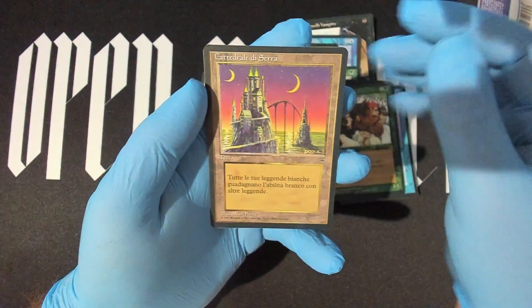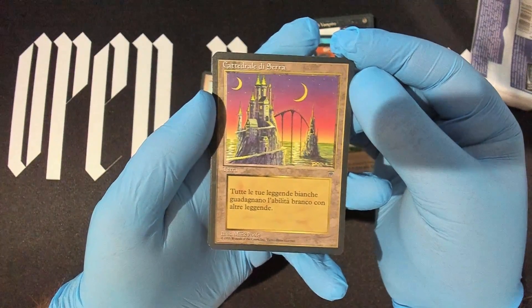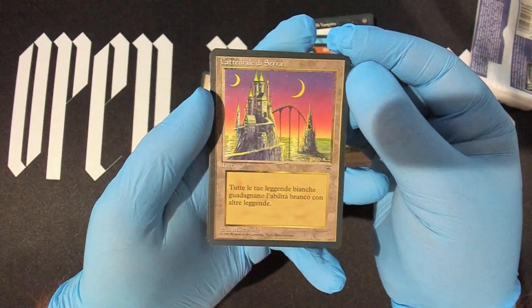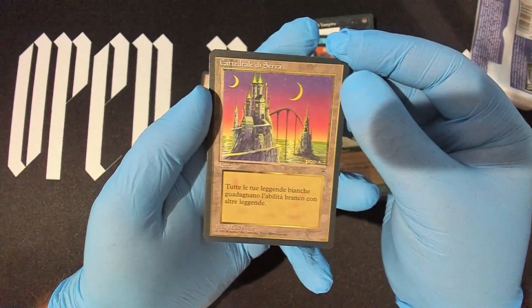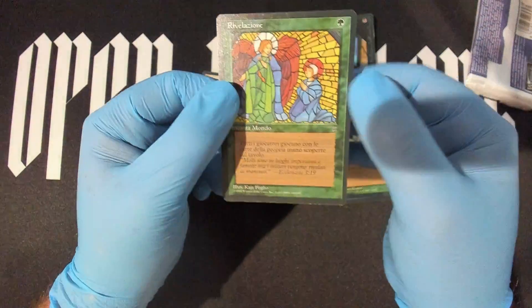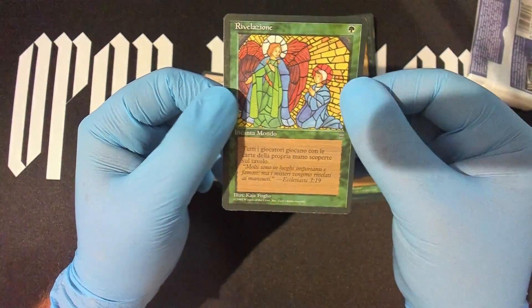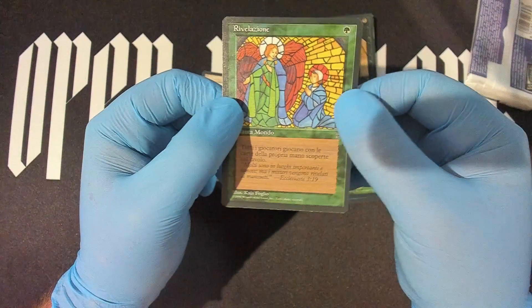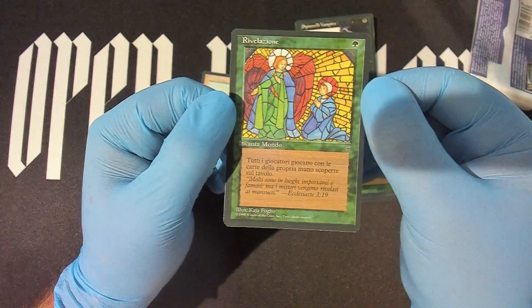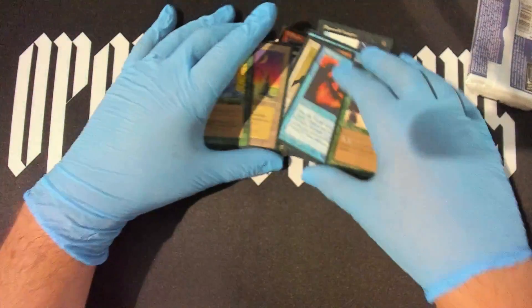Almost there and I can't even remember the lands. I have no idea — I don't remember the Cathedral. Still great artwork but I have absolutely no clue. Then — oh well, it is a rare, not the best rare but it is a rare. Revelations or something, can't remember. But there you go — Legends has been opened! It's not English so it's hard to read, well for me anyway.